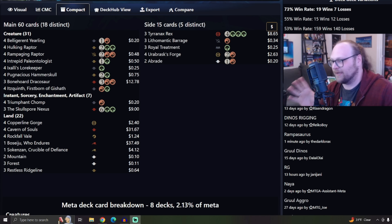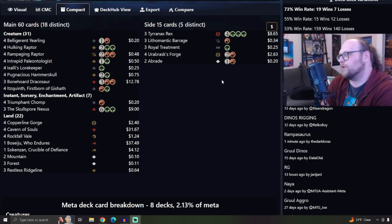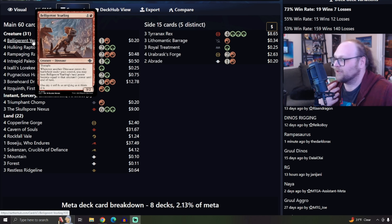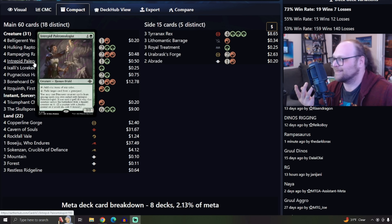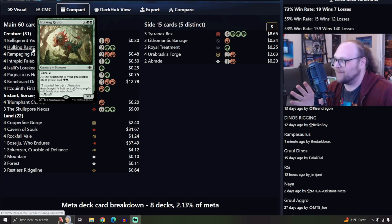This deck has done really well, not only at several Standard challenges, but it has 5-0'd several leagues as well. Dinosaurs, of all the creature types from Ixalan, have probably been doing the best so far in Standard, and it's pretty easy to see why. Creatures like Belligerent Yearling have decent stats and a great keyword ability like Trample. And when you've got stuff on curve — like a three-mana 6/6 such as Pugnacious Hammer Skull — cards like Belligerent Yearling can swing in for six Trample on turn three pretty easily. And that's just kind of amazing.